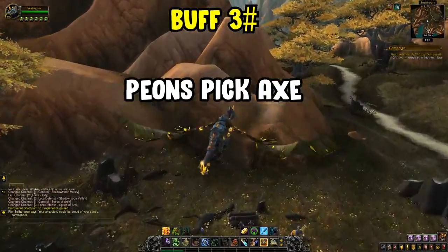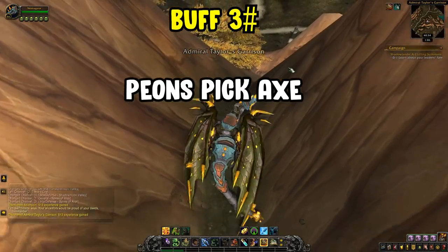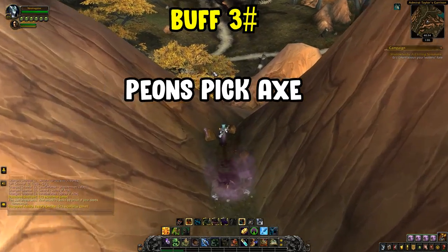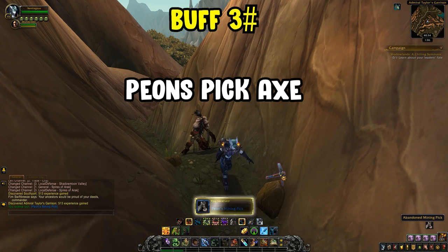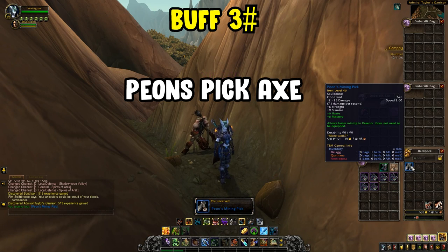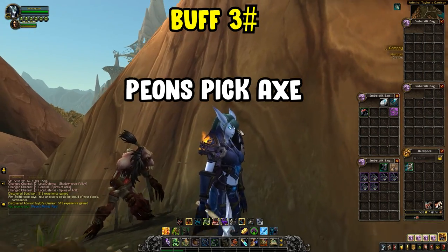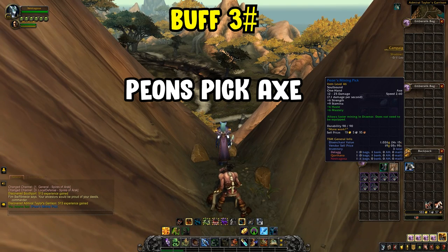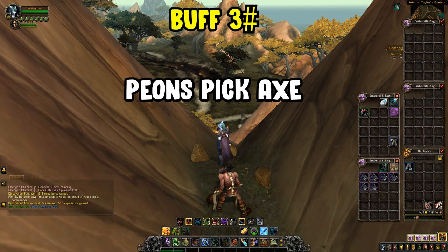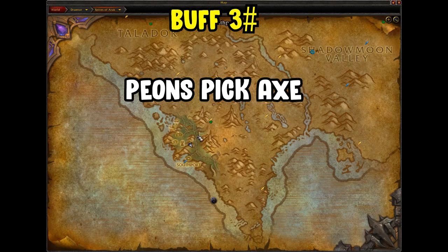There's also a buff item for WoD mining: the Abandoned Mining Pick in Southport within the Spires of Arak, at coordinates 40.6, 55.0. It's just an item lying on the ground — click it and it grants faster WoD mining speed. It doesn't need to be equipped, just kept in your bag, and it gives you faster mining speeds in Warlords of Draenor, making leveling WoD mining much faster.